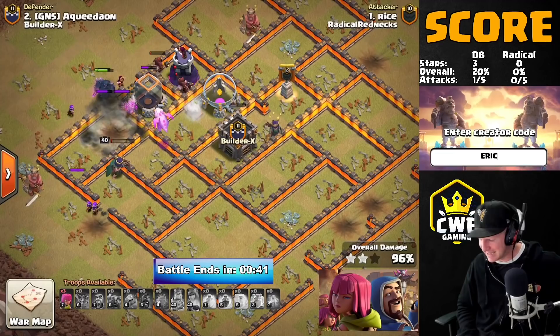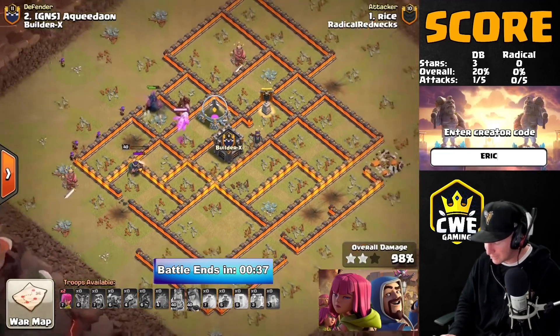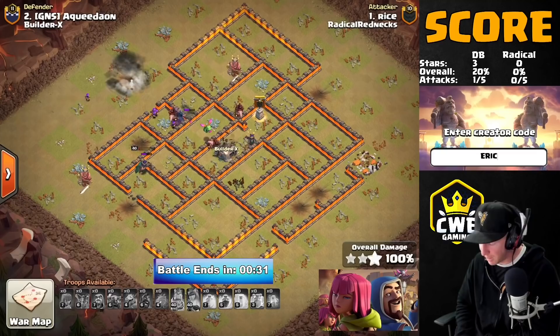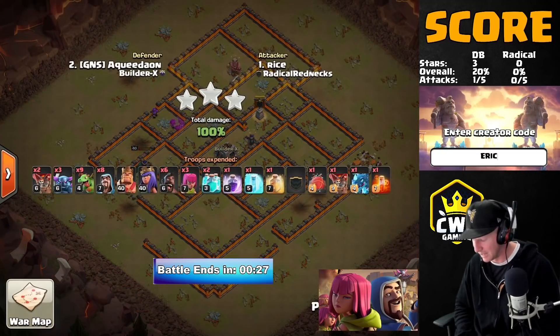The baby dragon is onto the Grand Warden skeletons as the hogs sweep through — can they get the single inferno down? They do! Through the heal spell, into the bomb tower. Two defenses left, high-health Pekkas, he has the tanking he needs. The baby dragon cleans up all the Grand Warden skeletons and he locks in the three-star. Nice attack from Rice, and they respond — they get the triple on the board too. All tied up.